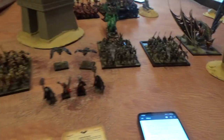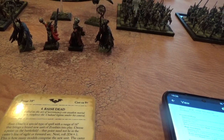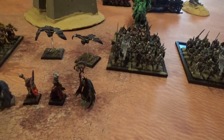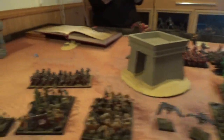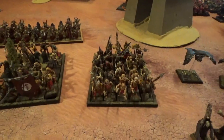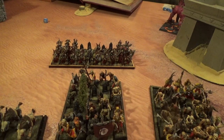Now for the Vampire Counts list. They are led by a Vampire — Level 1 with Dragon Helm, Talisman of Preservation, Quick Blood, and Sword of Might. Then a Master Necromancer, naked. And 2 Level 1 Necromasters. For Core: 5 Dire Wolves, 2 times 34 Skeletons with Full Command, 2 times 34 Zombies with Full Command, 2 Felbats, and 39 Grave Guards with Banner of the Barrows.